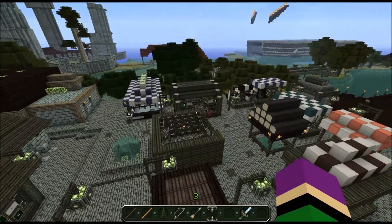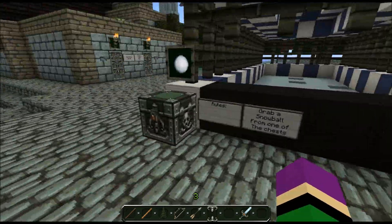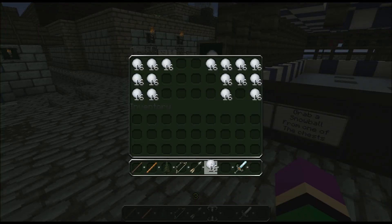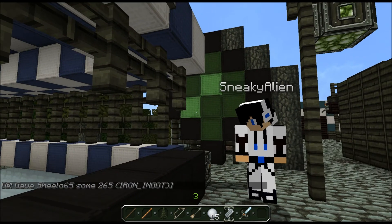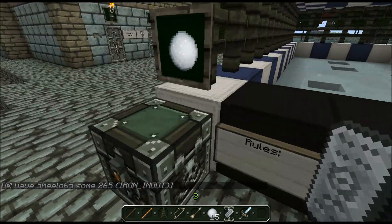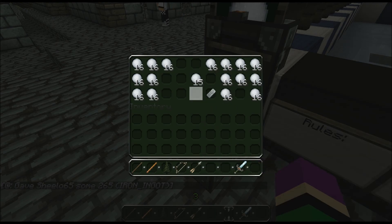We have the dunk tank and then we have skeeball. I forgot to replace some of the signs, but pretty much what you do is you go like that and it goes boop. Yeah, I got an iron ingot! Woo! All right, that's skeeball.